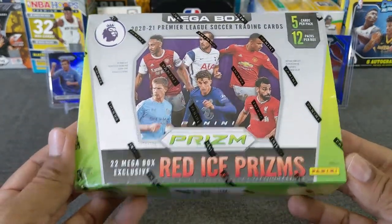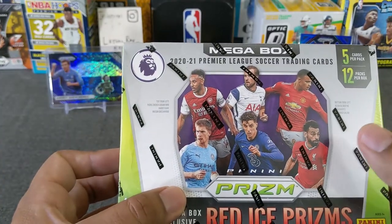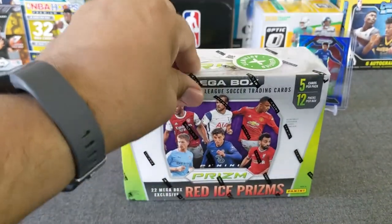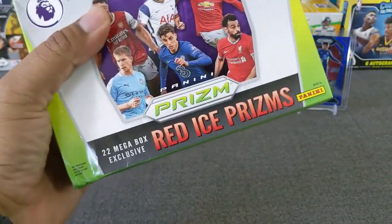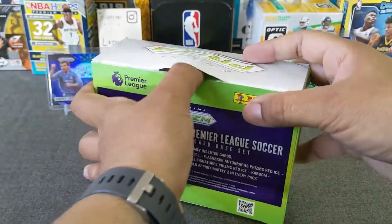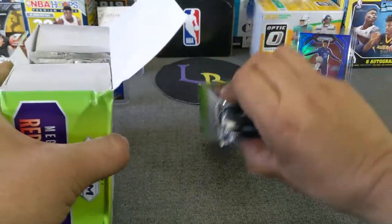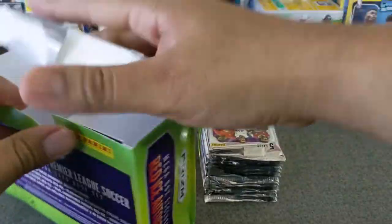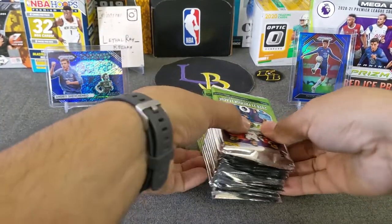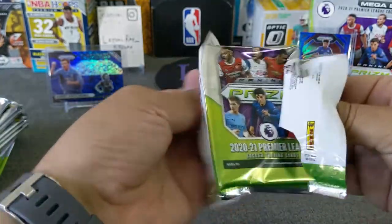All right, without further ado, let's get to ripping. We're looking at five cards per pack, 12 packs. Looking for 22 Red Ice Prisms. I'm looking for Greenwood, Salah, Harry Kane — let's see what we can get out of this. I am looking forward to this one. I've been waiting quite a while to receive this box and yes, I did buy the secondary market. I don't believe you can get numbered cards out of this, but I think you can get color blasts and autos — though the autos are not guaranteed, of course. Nice stack. 12 packs, guys. Let's see what we can get out of this. I'm going to have fun pronouncing some of these names, so if I mess up please bear with me.